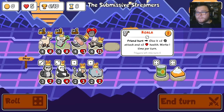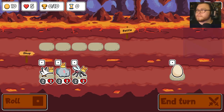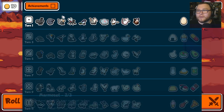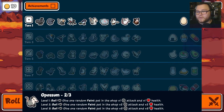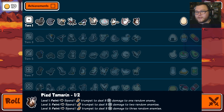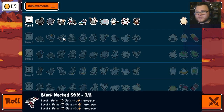I think this could be the build. We got some ants, pill bug, love pill bug. Magpie possum — gives one random faint pet in the shot plus one attack plus one health after a sell. Another sell ability. We got goose, we got mouse, and we got the tamarind, but we don't have any trumpet givers until tier two.